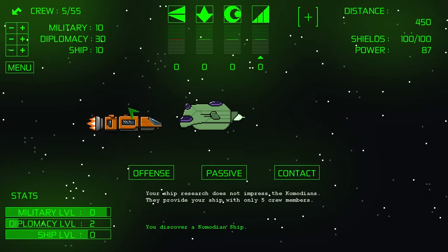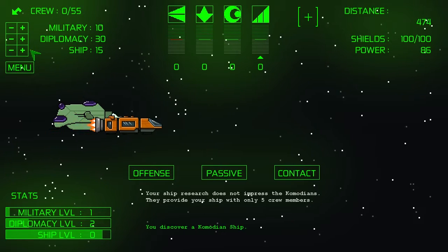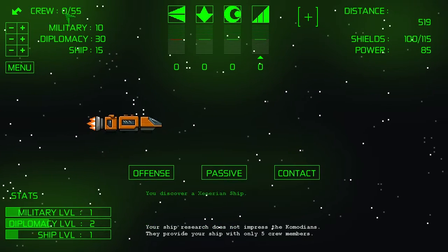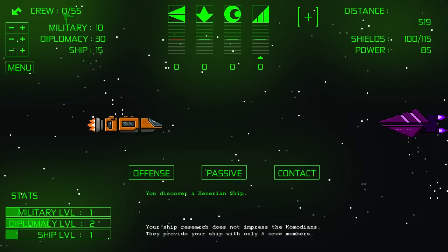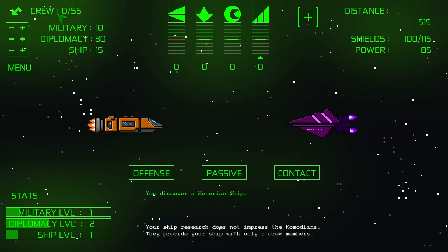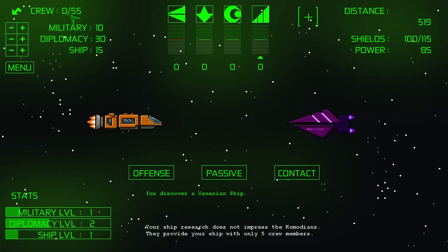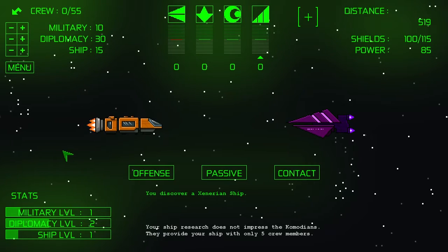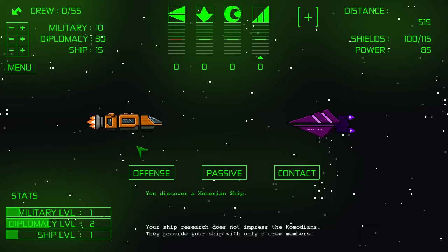They gave us five crew members. Up in the top left corner you see the number of crew. We have zero out of 55 available — that means zero to assign to either military, diplomacy, or general ship purposes. But we have a total of 55. You can see I have 10 in military, 30 in diplomacy, 15 in ship.